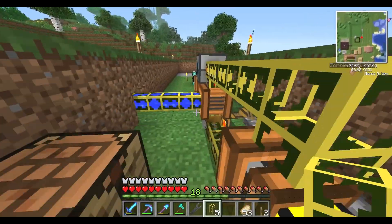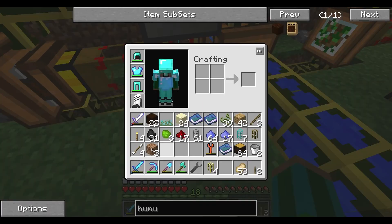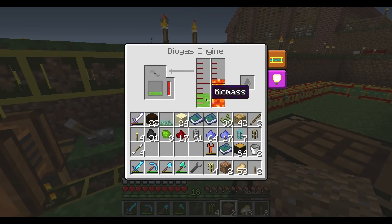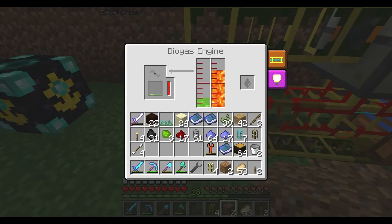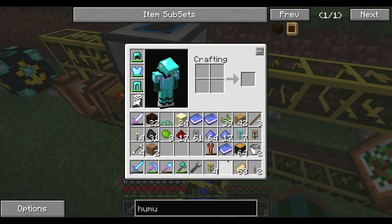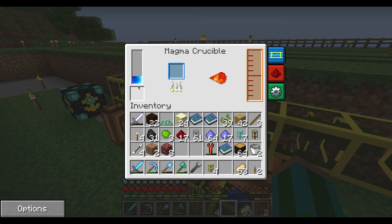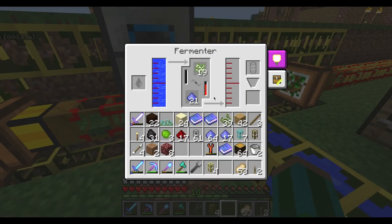I had originally removed this pipe here so that the stuff only flowed into this one tank, but I'm guessing I can go into both now because they're both going to need it soon. Once this fills up with energy it'll stop sending energy to it and then all the energy will be focused on this one.